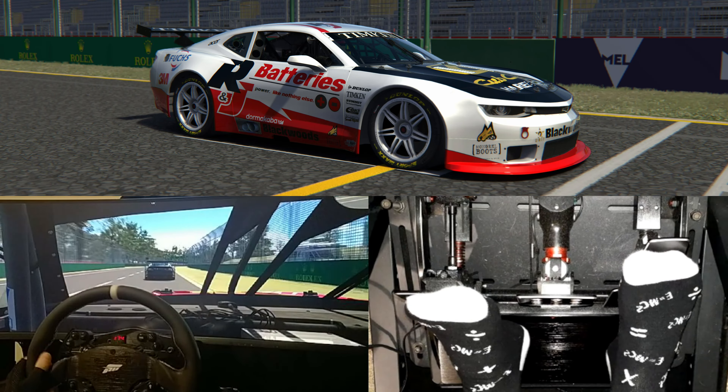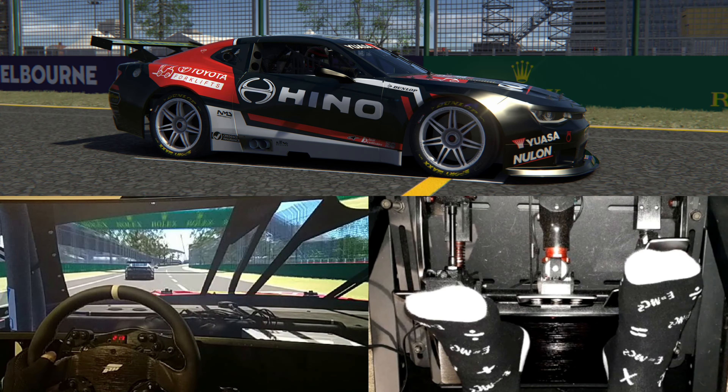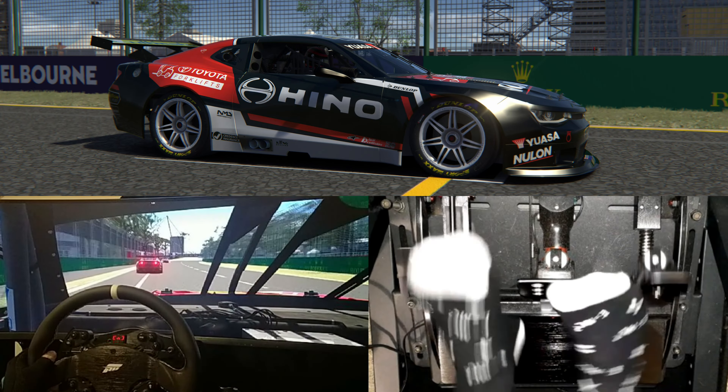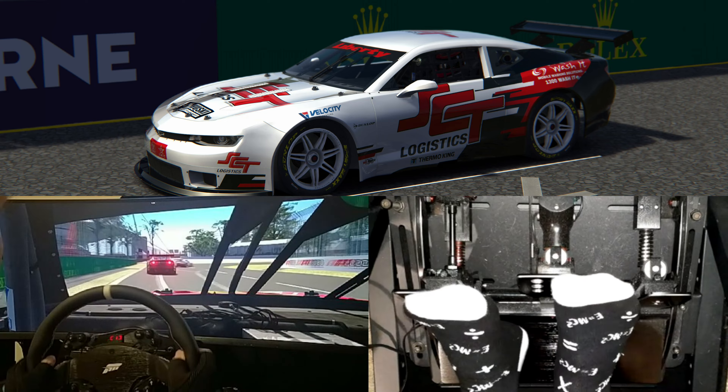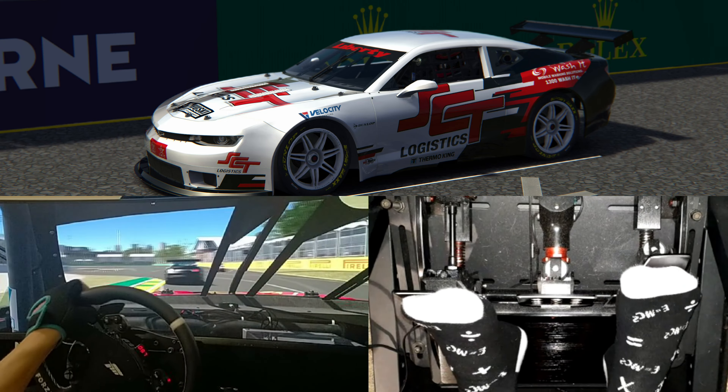We'll start off with a few Camaros. Obviously these are not supposed to be exact replicas of the current Gen 3 liveries — they are a representation of what's currently available. They look absolutely fantastic. Look at the detail he's done here, all the sponsorships on there looking absolutely brilliant.